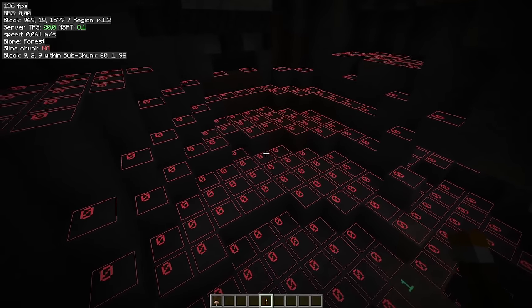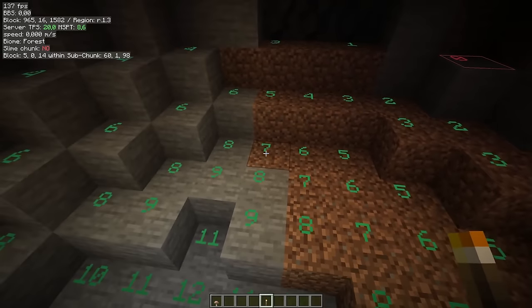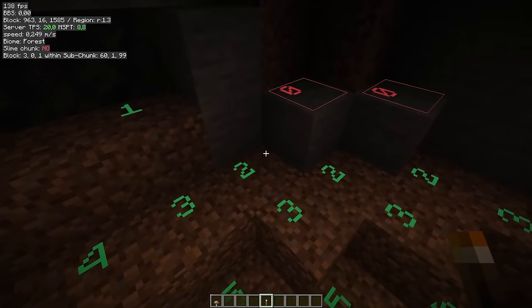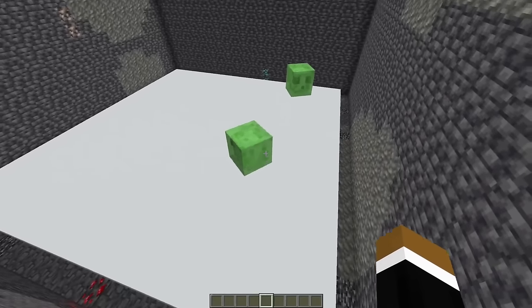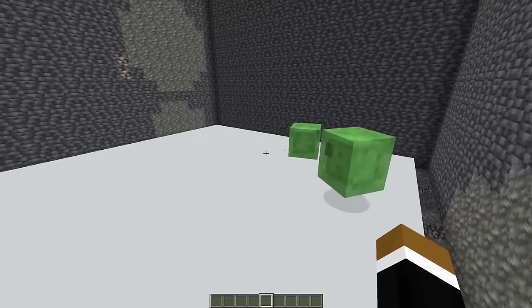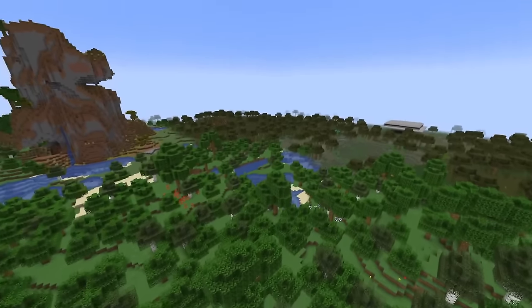The thing that changed was the light level requirement for hostile mob spawning. Until 1.18, mobs were able to spawn on top of blocks with a light level of 7 or lower — even a partially lit block at light level 2 was enough. Now mobs can only spawn at light level zero, absolute darkness. Slime-chunk-based slime spawning was not affected by this change, so slimes in slime chunks can still spawn at any light level. The ability to prevent other hostile mobs from spawning with just a few light sources was the reason slime chunk farms were so efficient compared to swamp-based farms.